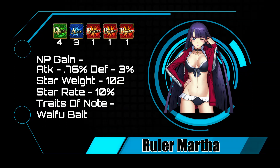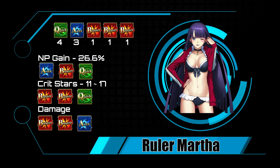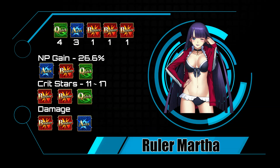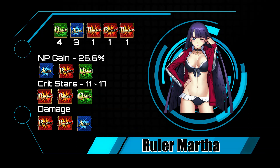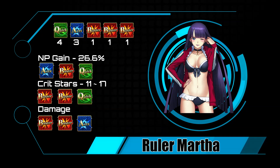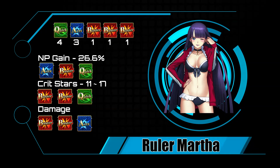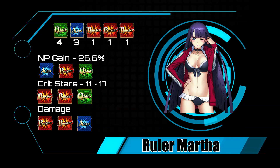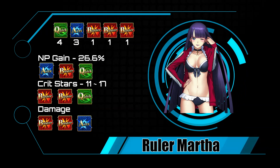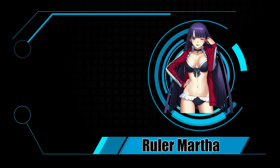No real traits of note other than causing masters to be weak against waifu bait. With her Buster-heavy deck, to get the most NP gain you want to go Arts-Buster-Quick, netting about 26.6% of your NP gauge. For stars, go Buster-Buster-Quick for 11 to 17 stars. For maximum damage, run the Buster chain, but if that's not available, Buster-Buster-Arts is the suggestion. Unlike other summer servants, she doesn't come with Beach Flower.